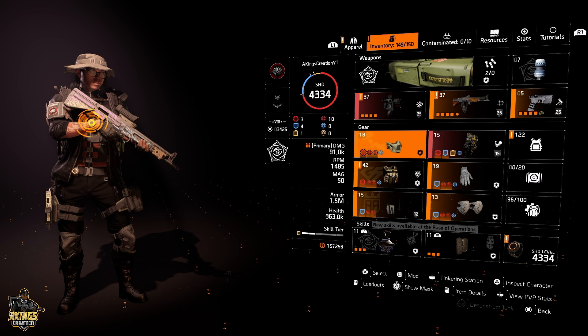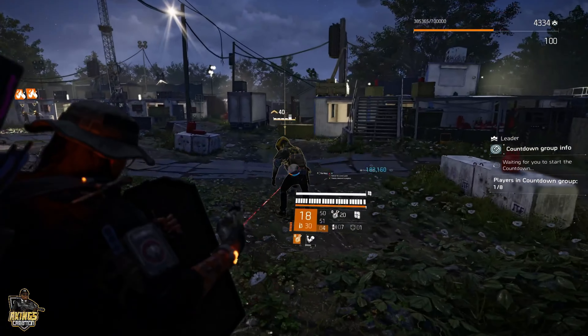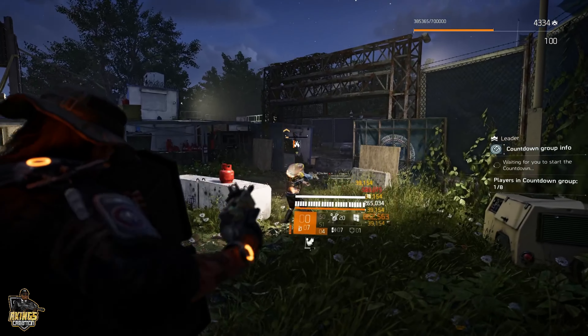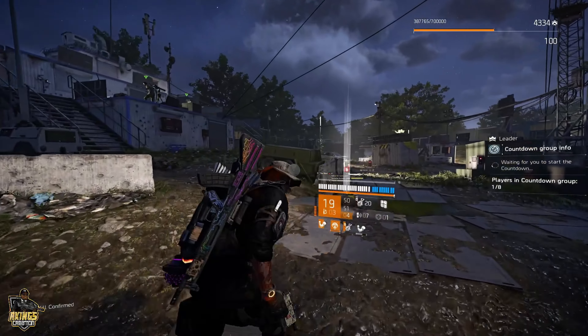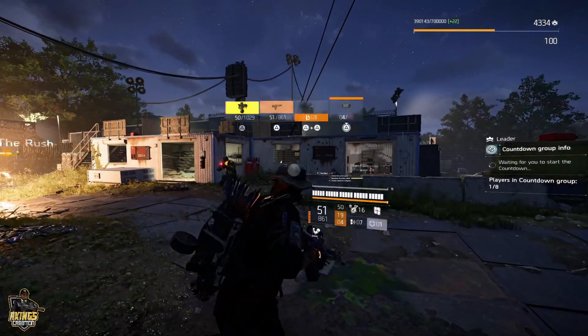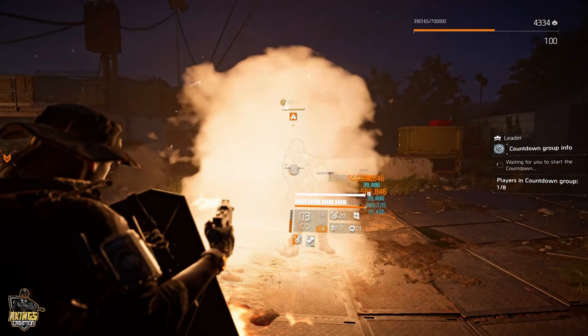Now that we've covered why the deflector shield isn't used and how it works, let's break down a way to make it good and build a strong build around it. This build is piggybacking off a subscriber's build — I felt I could use it well with a deflector shield. The key change is swapping in the Artificer Hive, changing the specialization to Technician, and swapping the pistol for the Sledgehammer. The deflector shield doesn't protect us well, so we need protection from Elite mods to reduce the heavy damage being taken.